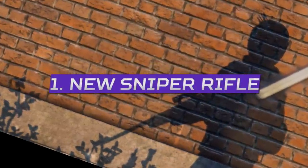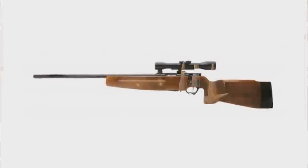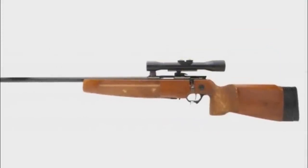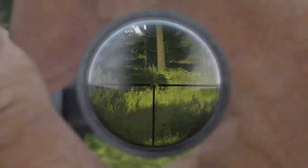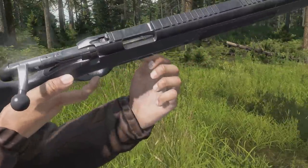Starting with the new weapon we'll very likely be seeing in this patch, the SV-82 sniper rifle. This bolt-action sniper rifle fires the 5.45x39 rounds, which are the same ones for the AK-74, which do low damage compared to other high-powered weapons in the game. So unless we see a damage boost for these rounds, it's likely that this will be one of the worst snipers. However, it may come with a fixed x4 scope as standard, which may be the same reticle as a PU scope already in the game. This sniper will work very much like the Pioneer does with its 5-round magazine, and will likely spawn in the same locations too.